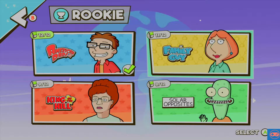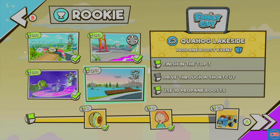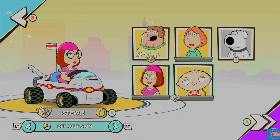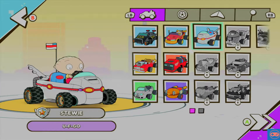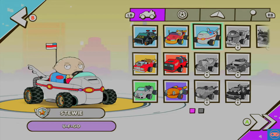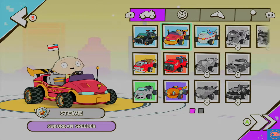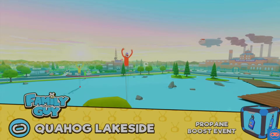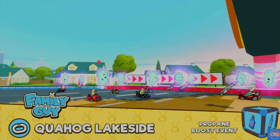Having already done American Dad quite well, let's get stuck into Family Guy to get our last remaining points. Quahog Lake — we've got to find a shortcut. I don't know where the shortcuts are. Let's jump into... no, Meg. Let's face it, you're a fourth-tier character in that show. Not interested. We'll go Stewie, because apart from Peter and Brian, Stewie's probably the reason we watch.